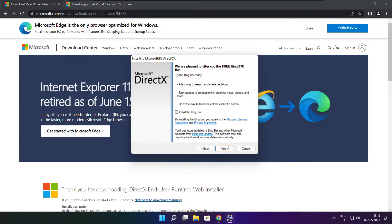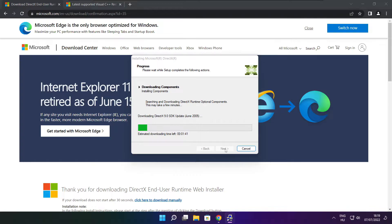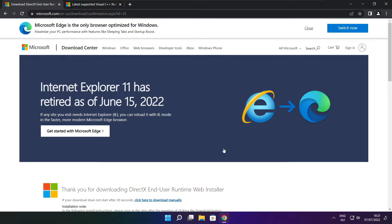Click I Accept the Agreement and click Next. Uncheck Install the Bing Bar and click Next. Uncheck Install and click Next. Installation complete — click Finish. Close the DirectX website.